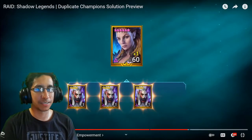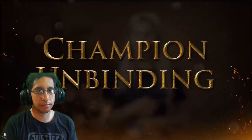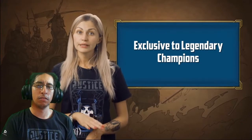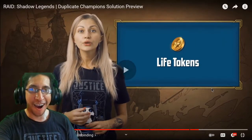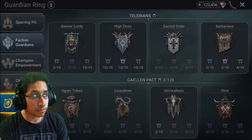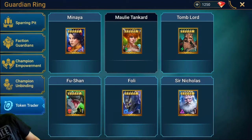Finally, we have the Champion Unbinding feature, also exclusive to legendary champions. In this tab you'll be able to permanently release your legendary dupes to get a special resource called Life Tokens. You lose those champions forever, but you get a Life Token for releasing them. The process is straightforward — you choose a champion, triple-check you don't need them, then release them to get a Life Token. From there you go to the Token Trader tab.